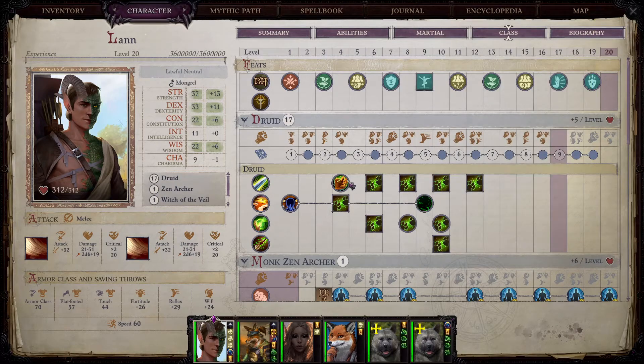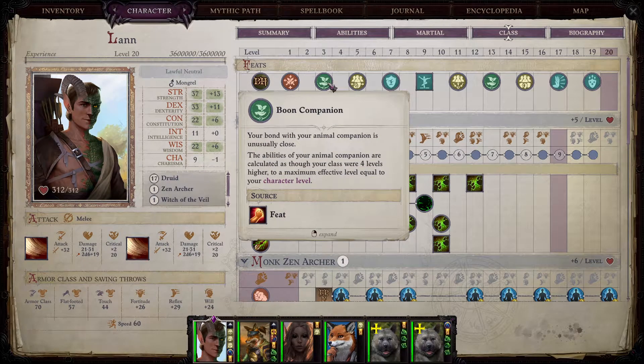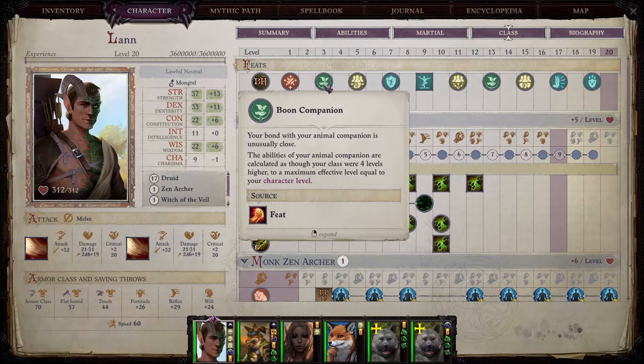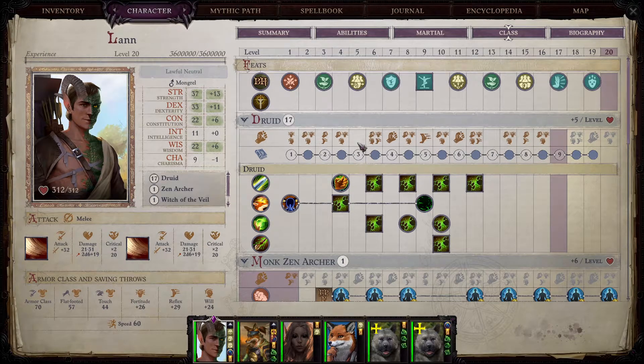Before we reach level four that we really need for shapeshifting, you will also get barkskin, aspect of the bear, bear's endurance, bull strength, and cat's grace — very useful for getting additional stats. Lesser restoration is also good, as is sickening entanglement and pox pustules, if you're lucky with those fortitude saving throws to reduce dexterity of enemies. Druids can be very good support characters at the beginning. That's why I tend to take boon companion early so the pet is really powerful — but if you want to focus on Lann himself being stronger, I recommend choosing something else, because this build is feat-hungry.